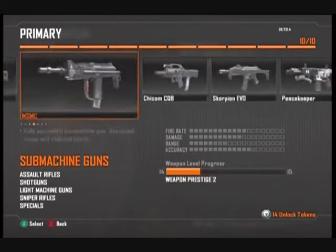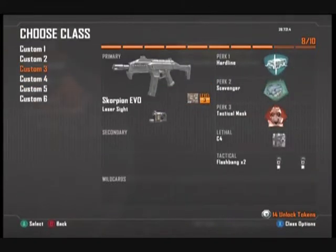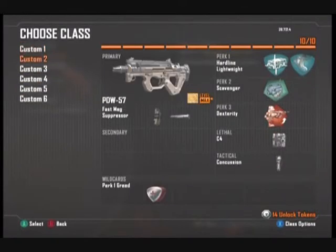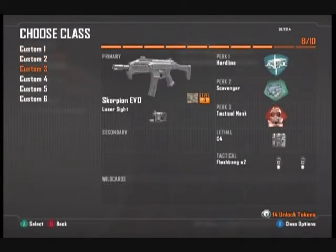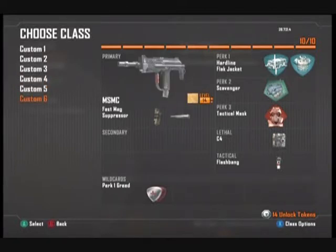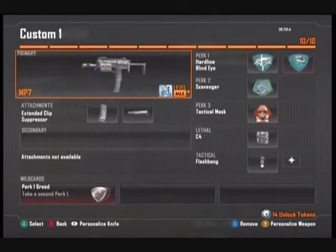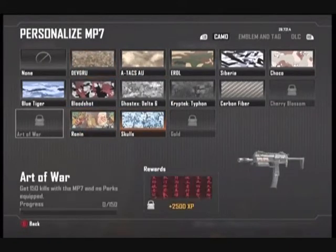So my SMG classes are the MP7, the PDW, the Scorpion, Vector K10, the Chicom, and the MSMC. I'm very close to getting these golden — I'm not trying to get them golden right this second, I'm just trying to get score streaks and level up.